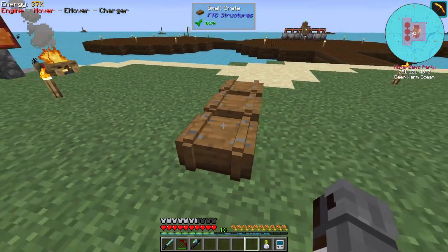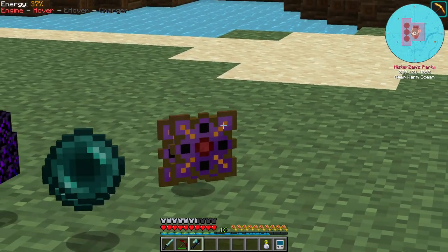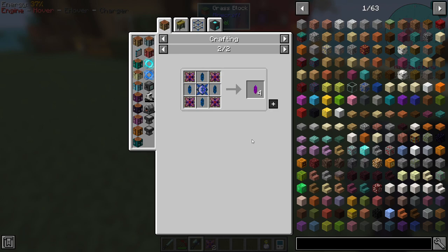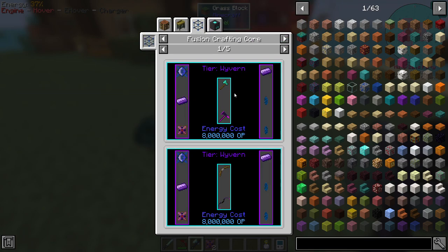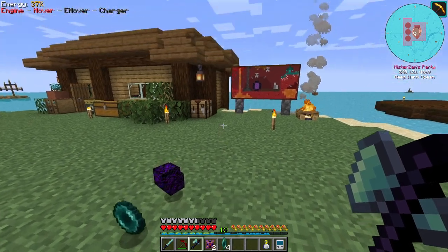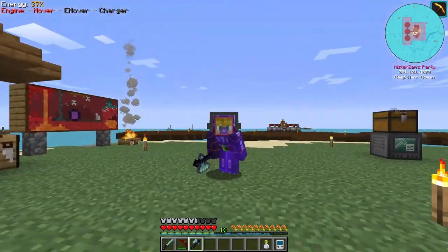Now for the interesting part — I think this is probably the most OP crate we could loot because it gives a lot of loot. Oh my god, let's go — it gave us wyvern energy controllers! I believe this can be used and we can even recycle it. This is important — let's put that onto our storage system. That's pretty much it for the nether loot exploration.